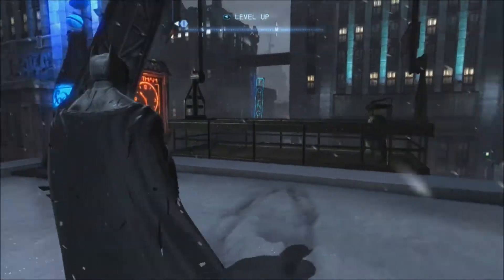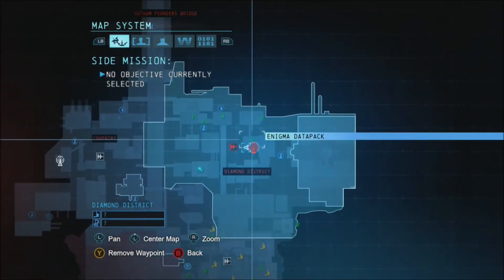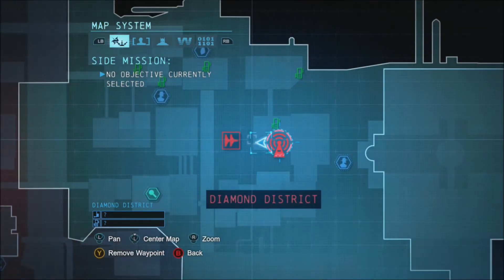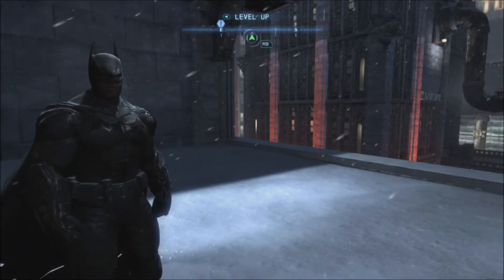What is going on guys, welcome to another Comm Tower guide. This time we are doing it within the Diamond District of Gotham, which is located here in the lower half. You have to be kind of far through the story to do this, so a little bit of a spoiler warning — leave the video now if you don't want to know.